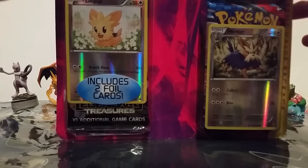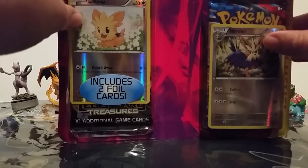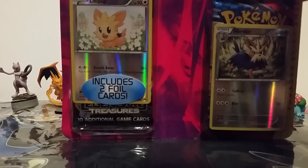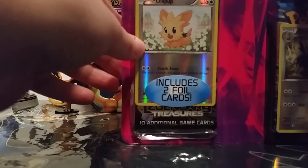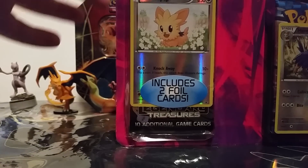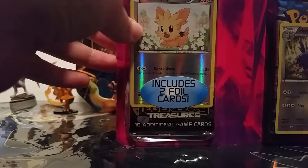I found this at Target. This is two packs and 40 card sleeves, and then two foil cards as they like to call them, but they're just River's Hollows. The cool thing about this for me is that I did not have this Lillipup promo yet. I didn't buy the box it came in originally, so I was really excited to see this at Target, so I figured I might as well grab it.